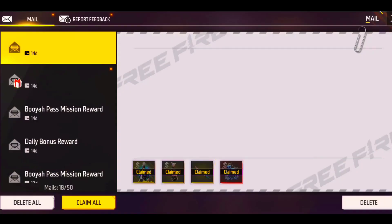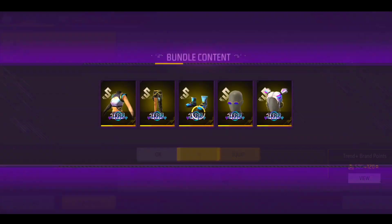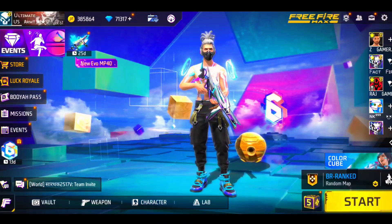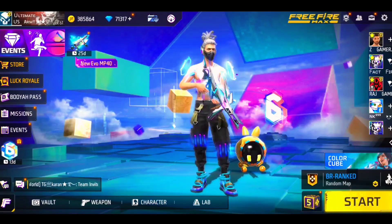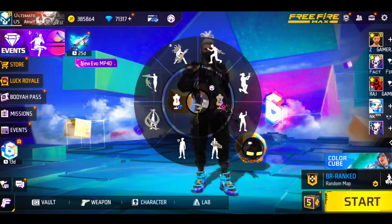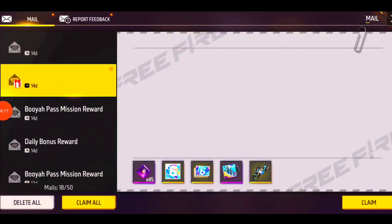We have claimed it, opened it, and equipped it. Now you can see the bundle gives some steps in the lobby and the trace changes. The effects are very good — it is really nice how the trace changes.